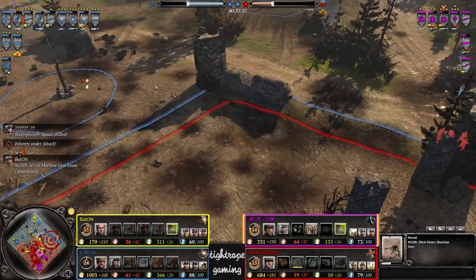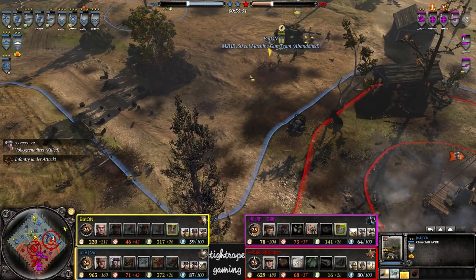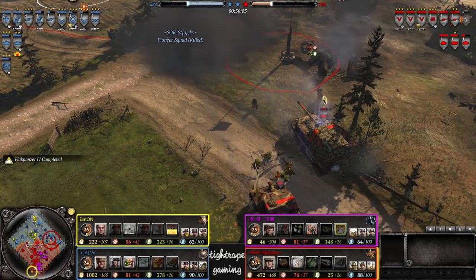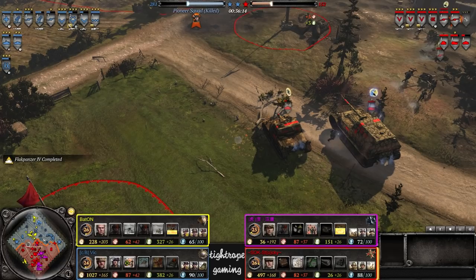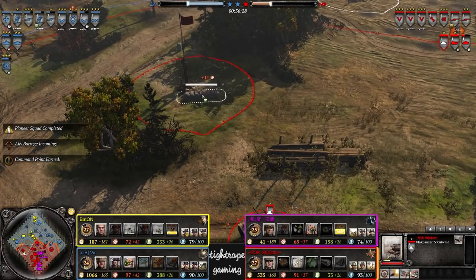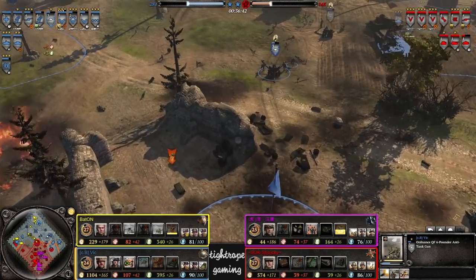If your cow goes down, they're already lining up a shot — down it goes. Going for the re-crew on the 50-cal. The planes catch the Brummbar and knock out the Pio squad — what collateral damage! The circle you see on the ground is from the Sector Assault, not from the P-47s. The P-47s are still flying around. Got a Flak Panzer out now to shoot them down — makes short work of them. Going to get quite a lot of VET — VET 1 straight away after shooting down those two planes.